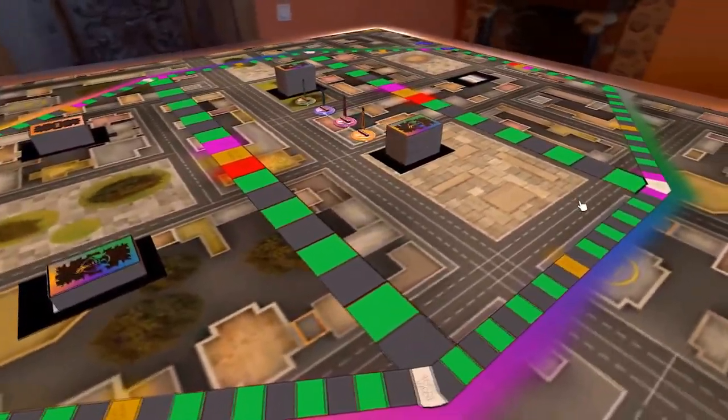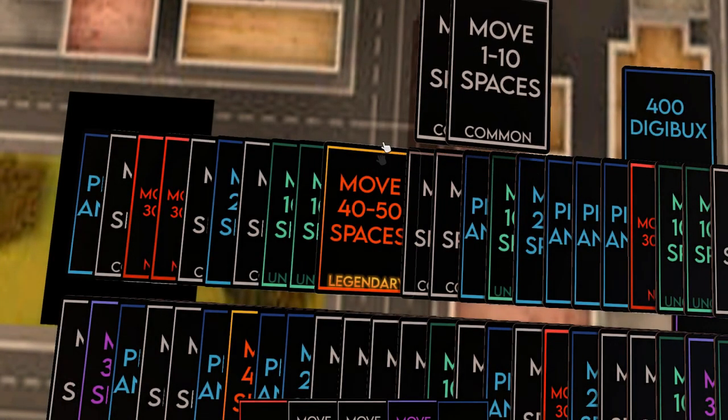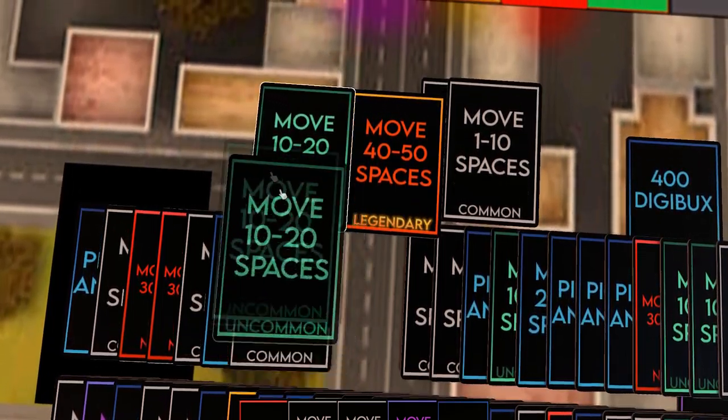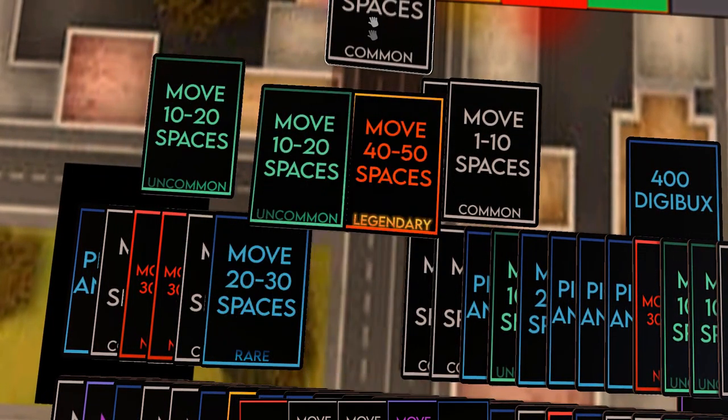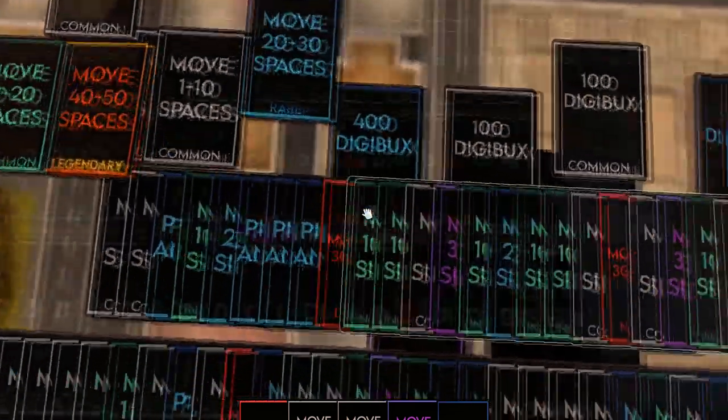Here are the main rules of the game and how to play. There are three different types of cards in the game. Movement cards: these cards allow the player to move around the map depending on the rarity of the card. These cards have different tiers with different values that increase the range based upon the rarity.